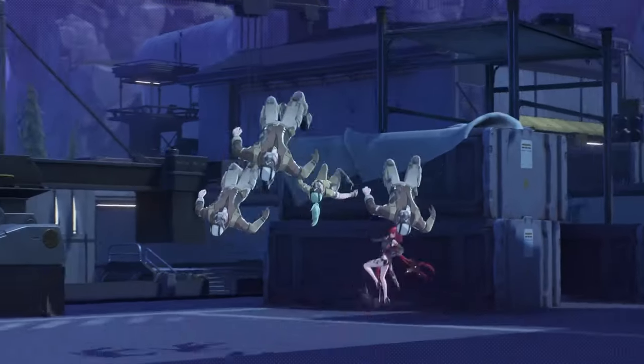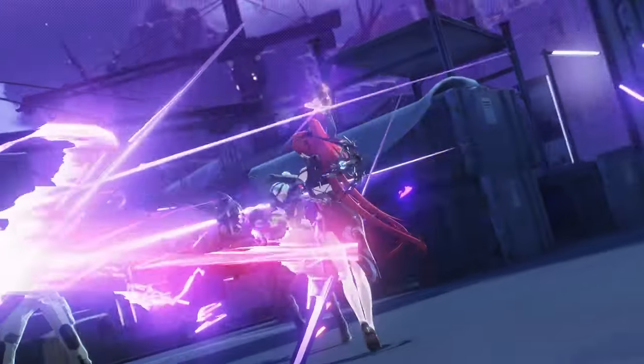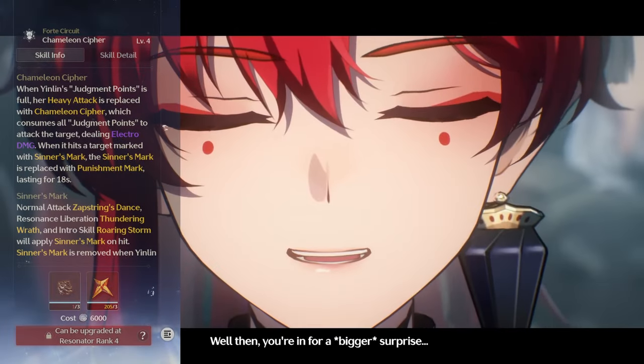Yin Lin is an Electro Rectifier user who utilizes a Zip String Puppet and a series of marks to shock her enemies into submission. Before we get into her kit, let's first go over one of its core aspects, her Chameleon Cipher Forte.